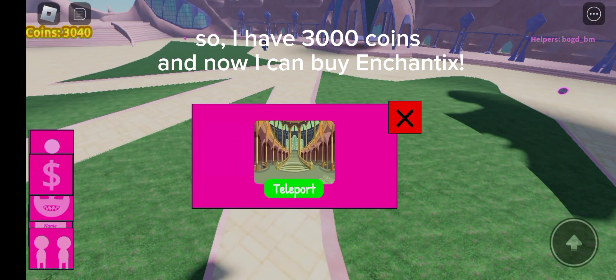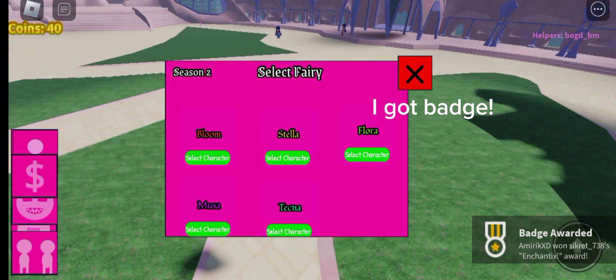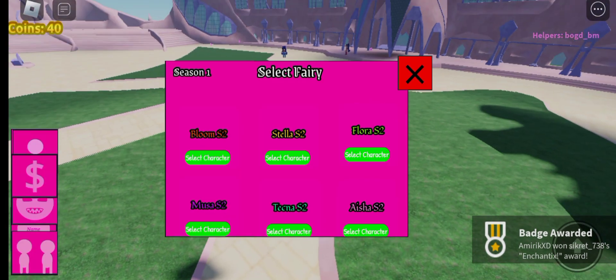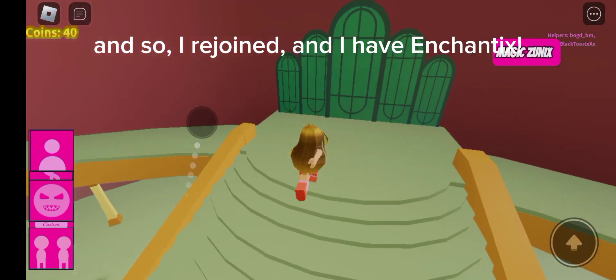So, I have 3000 coins and now I can buy Enchantix. I got badge. Now need rejoin in game. And so, I rejoined and I have Enchantix.